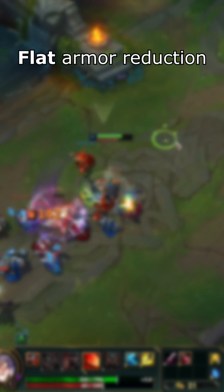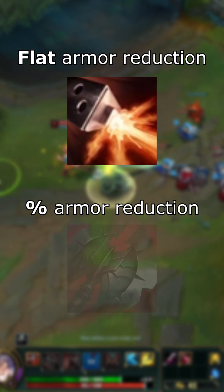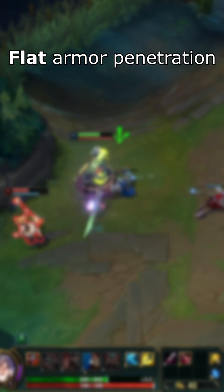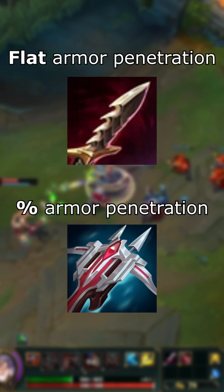You can reduce the enemy's armor by a flat amount with effects like Corky's Z, or by a percentage with effects like Black Cleaver's passive. You can penetrate the enemy's armor by a flat amount with Lethality, or by a percentage with effects like Lord Dominic's Regards.